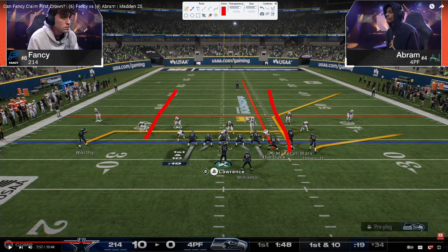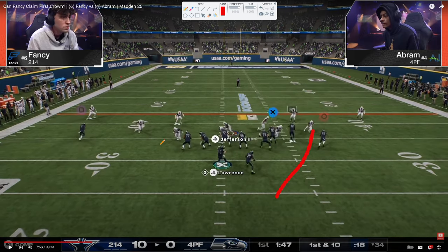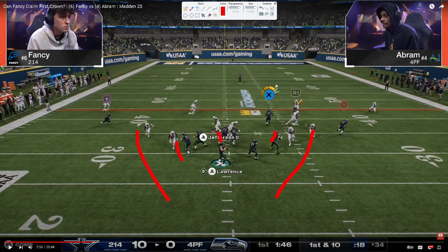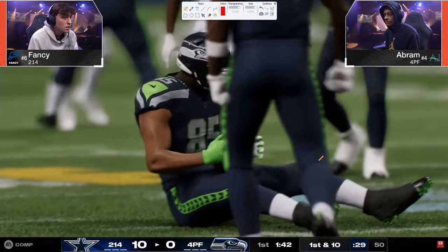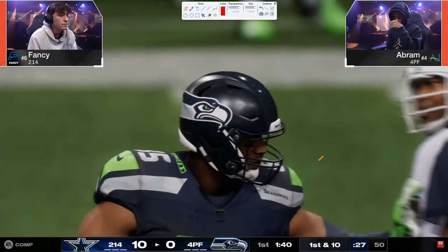Fancy's user is all the way over on the left for Abram's first seam-streak attempt. The whole point of bringing the safeties into the box is to prevent seam throws — those big chunk plays in the seams of the field. Now Fancy sends a DB Fire 2, five rushers for the first time, with what looks like roll coverage. Despite Fancy's efforts, Abram reads it and fits the ball into a tight window on the seam streak — a great read.